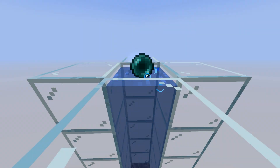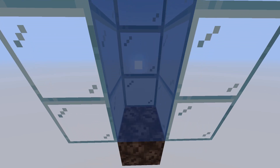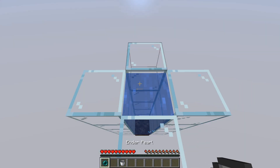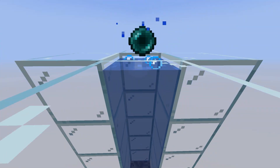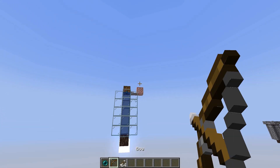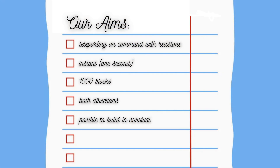The main mechanic that makes Ender Porters work is the Ender Pearl Stasis Chamber. It's a simple bubble column setup with soul sand at the bottom and 5 blocks of water on top. Normally, when a player throws an Ender Pearl, they are teleported when the Pearl hits a block. But the Stasis Chamber allows us to keep the Pearl floating in the bubble column without activating the teleportation. The player can then use a Trap Door and redstone to control when the Pearl triggers, meaning we can control when the player teleports with redstone.